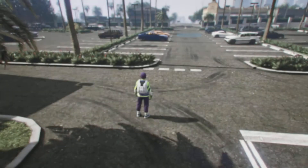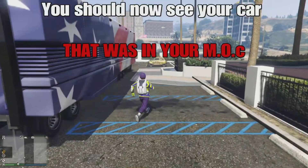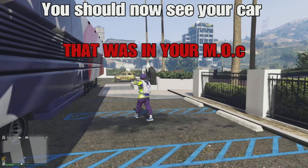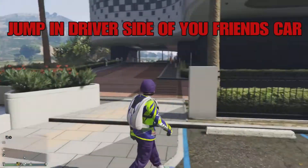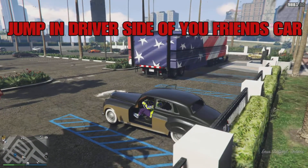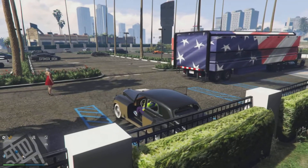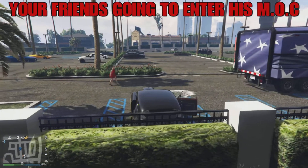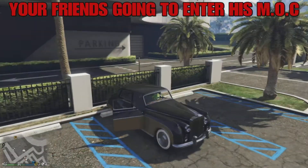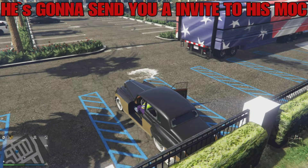Once you guys requested your personal vehicle you guys would notice it would be the same car that you had in the back of the MOC. From here you guys want to jump in the driver's side of your friend's vehicle. Once your friend knows that you're all set and ready to go, your friend is now going to enter his MOC. Once your friend is in the back of his MOC he's going to send you an invite to your phone to enter his MOC.